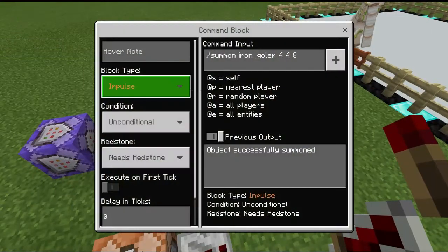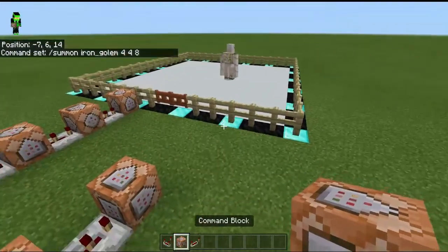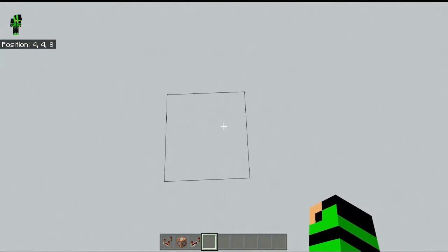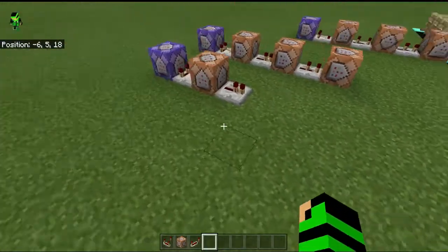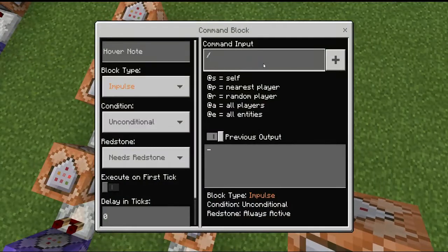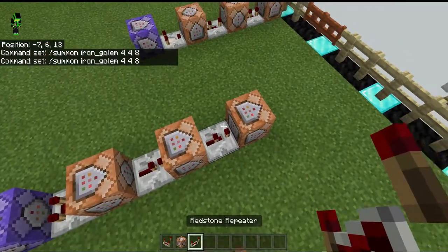Copy this block. So I'm going to copy: slash summon iron golem 448. So you have to go to your coordinates. My coordinates on that thing was 448. This is my coordinates for summon stuff. So you go there. Copy this: slash summon iron golem — slash summon iron golem 448. Like this.